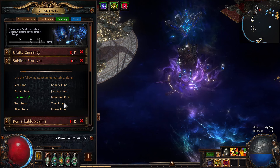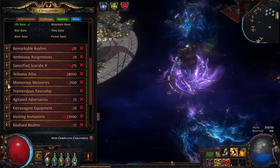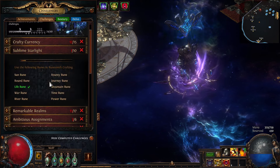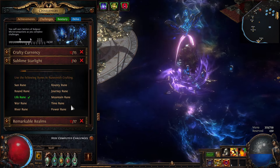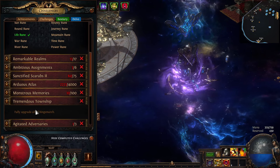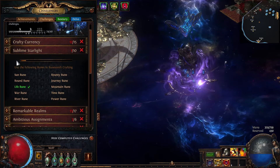Sublime Starlight — we are missing Power and Time. We need both of those to upgrade for Tremendous Township. We have Time Runes. We need two Power Runes to be able to upgrade King's March — that'll be one challenge — and then to use it on something, that'll be the second challenge.